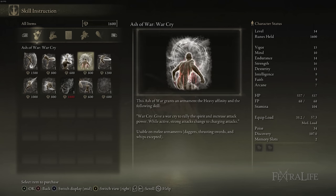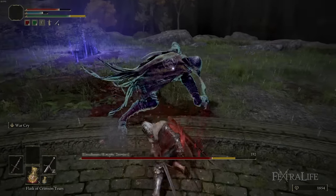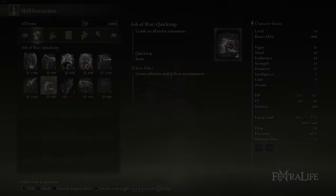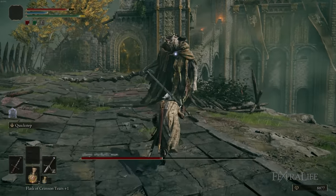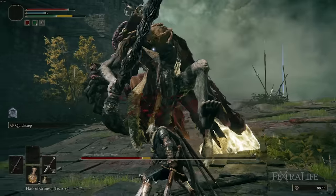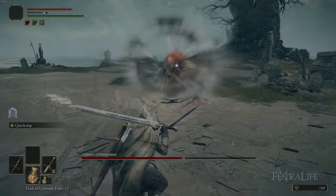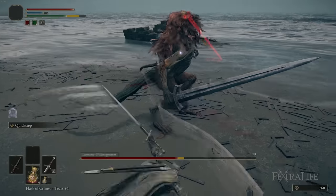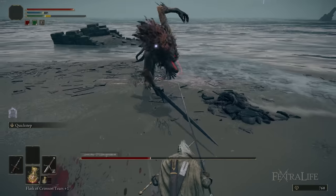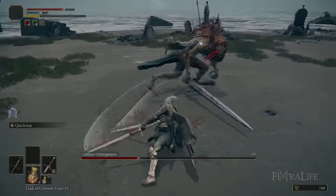Make sure you put your ash of war on your right-hand weapon so hitting L2 will use it. Warcry is really good for boosting damage, though keep in mind you can't use fire grease and Warcry together. I personally really like Quick Step — it's nice on tough boss fights where you can dodge out, attack, and dodge out again. It's great for PvP too; you can troll people with Quick Step. It costs almost no FP, so you'll go about 95-100% health flasks with zero FP flasks for this build.